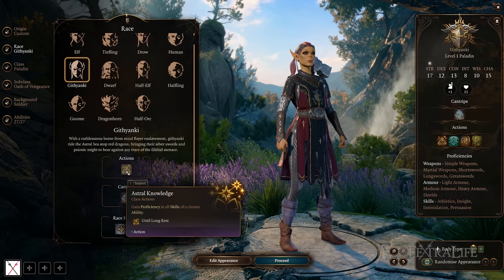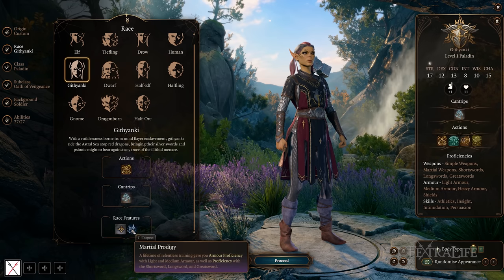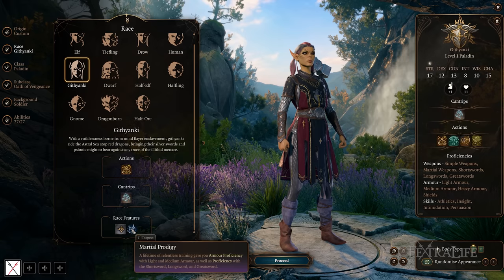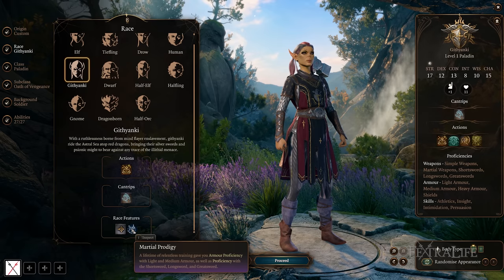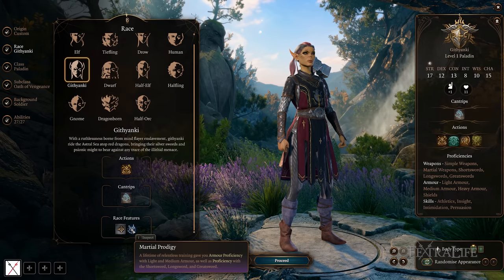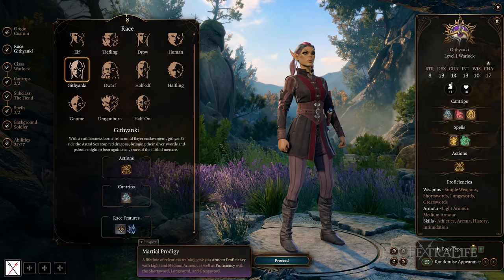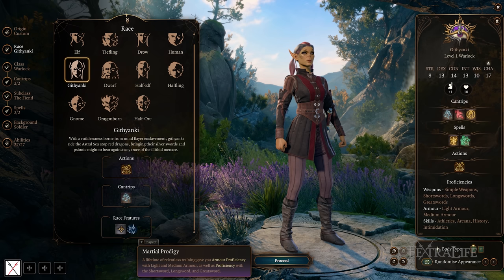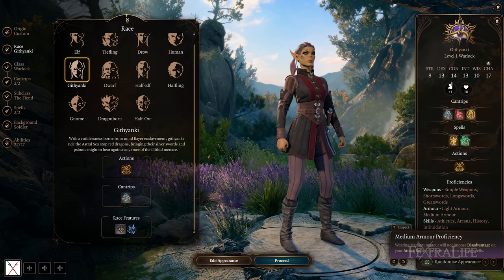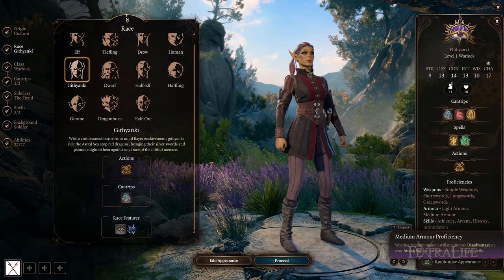Astral Knowledge makes Githyanki ahead of a lot of races in terms of effectiveness. They also gain proficiencies in light and medium armor, as well as short swords, long swords, and great swords. So if you're a hybrid character like a cleric or druid and want to use a greatsword, you can right away. Or if you're a sorcerer or wizard with no armor proficiencies, you now have medium armor proficiency and can have more armor class just from picking this race.